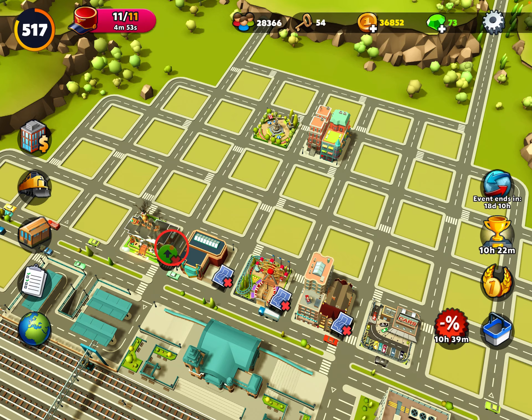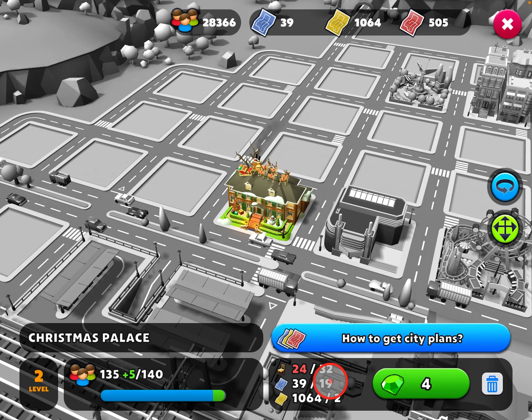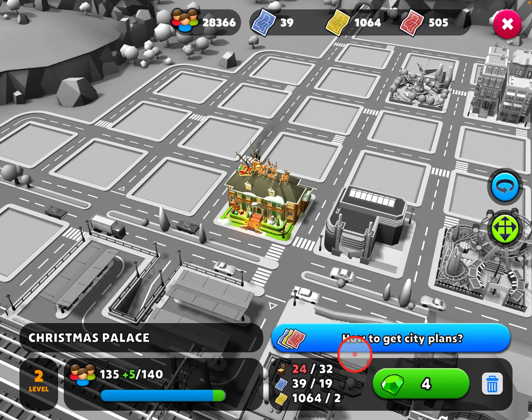How do you level it up? There are always four buildings at a time that are eligible to be upgraded. I have four big red X's here saying that I can't upgrade any of them, and if you click on any of them you'll see the materials you need to upgrade it. This one needs 32 chairs, 19 blue plans, and two yellow plans. I don't have enough chairs so I can't upgrade it. You could spend four gems to upgrade it — really don't do that. Not a good use of gems.